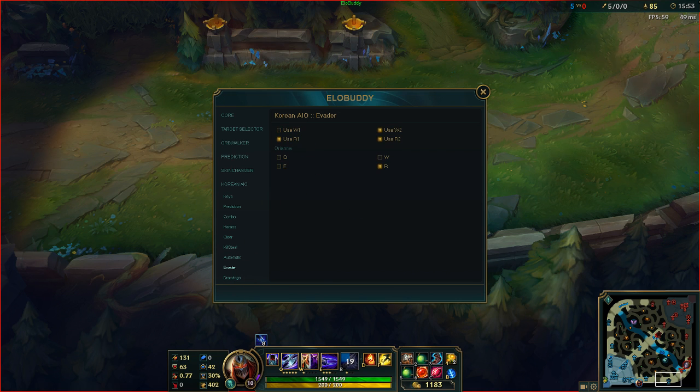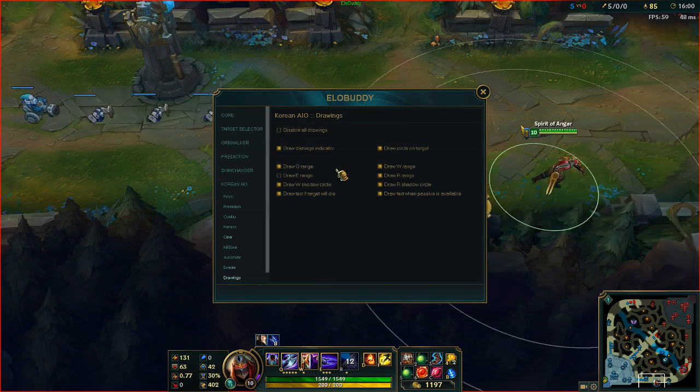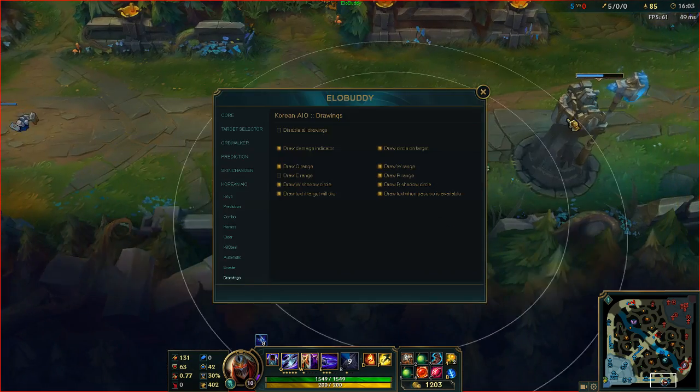Evader — this you have to play with a little bit, but this is essentially using your ult if Orianna will ult me. Since I already use the evade script, it's generally okay with that and it will dodge it.